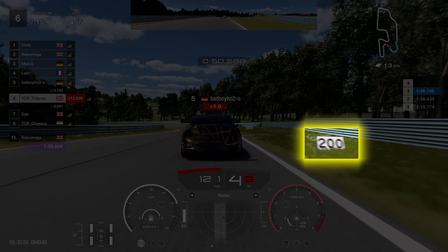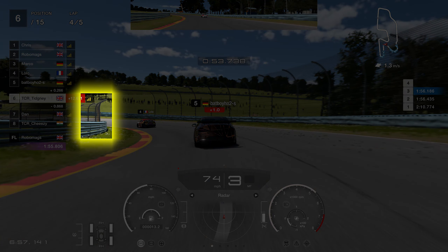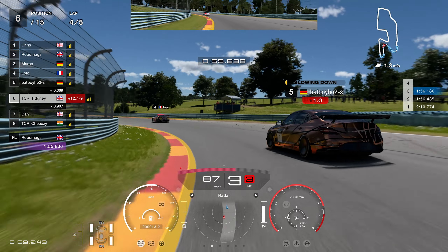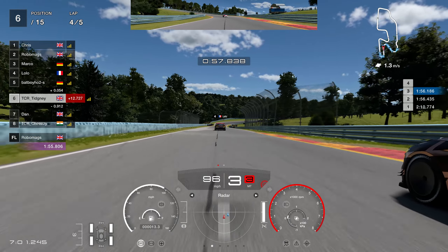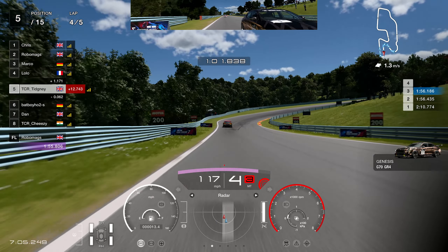Heading towards the next braking zone — 200-foot board again, that's your brake marker, though you actually brake just after it. I'm braking a bit early because of the Genesis ahead. Coming into this corner, it's a later apex. Notice how this barrier comes close to the armco — that is your acceleration marker. A weird marker, I know, but I use it all the time, and look how good it is — I get a super run on that Genesis heading towards the next right-hander.